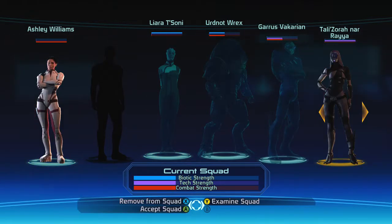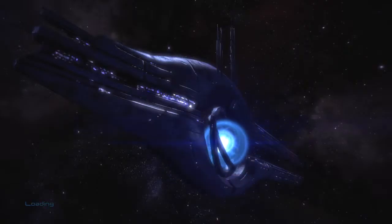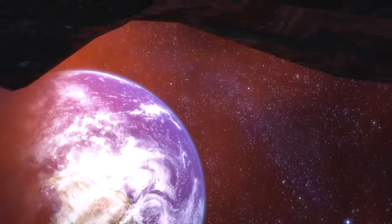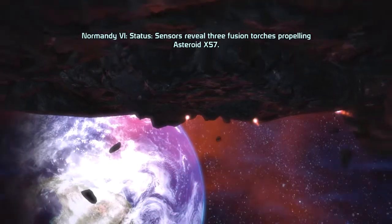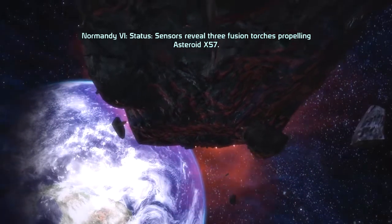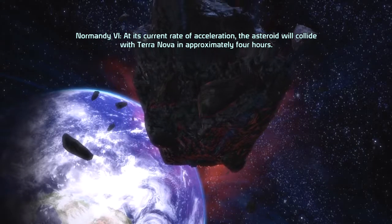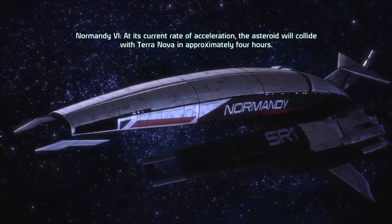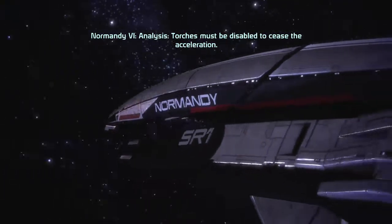Alright, we'll go with Ashley and Tali as usual. X57 — at its current rate of acceleration, the asteroid will collide with Terra Nova in approximately four hours. The torches will need to be disabled to cease the acceleration.